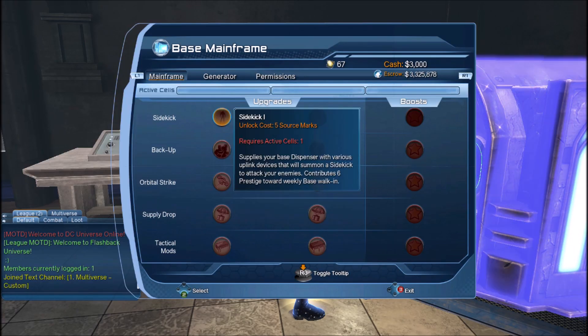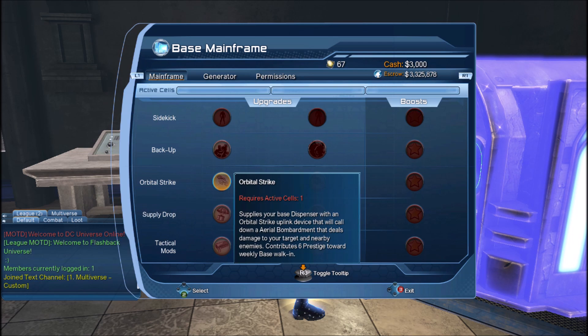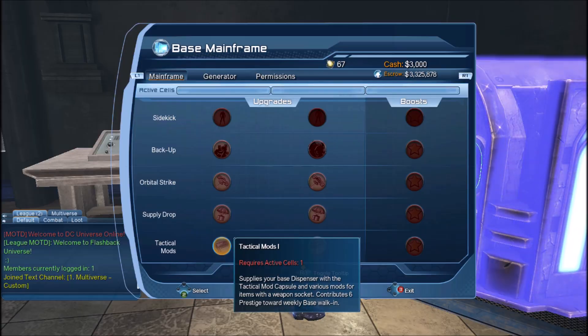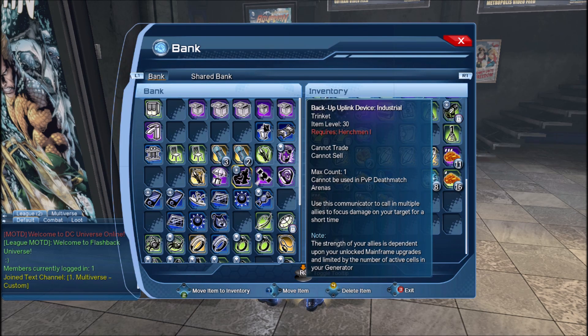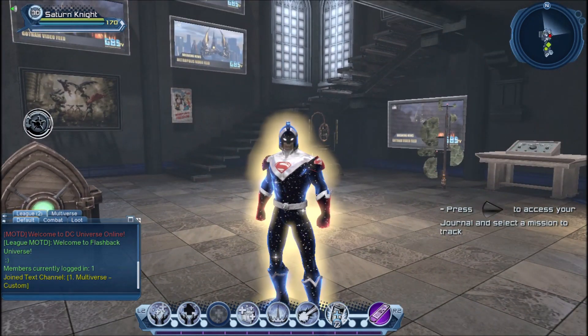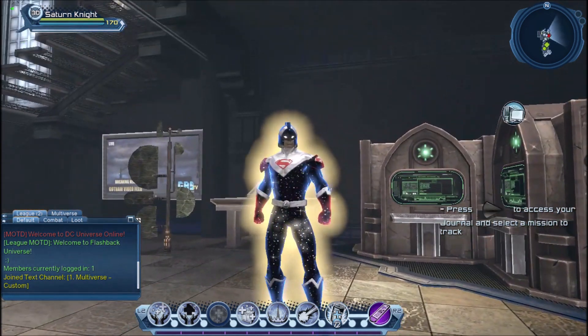As a free-to-play player you will not be able to use items like sidekicks, backups, orbital strikes, supply drops, and tactical mods in your gear. If you have henchmen or backups — for example, the lantern backups we received recently — you won't be able to use them without the layer system.